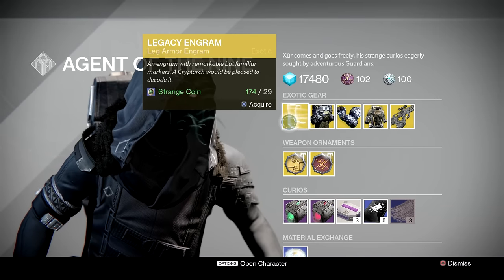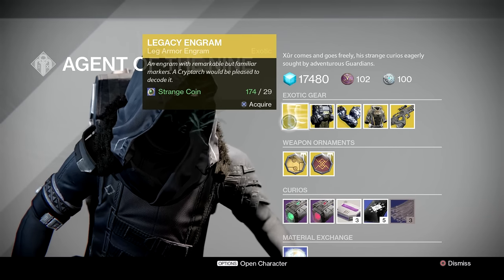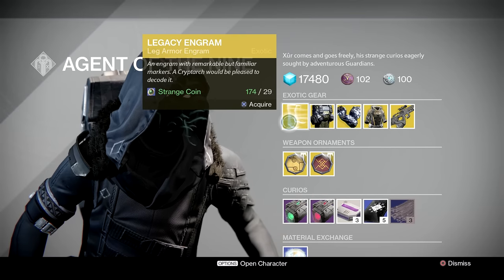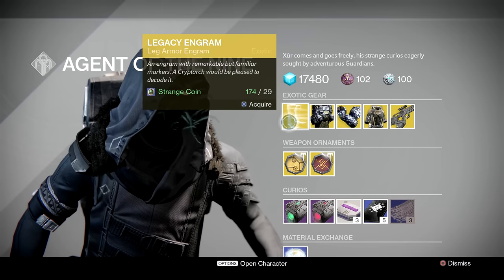And then we've got a Legacy Engram for the exorbitant price of 29 strange coins. If you happen to be chasing a pair of boots from year one, then maybe if you were feeling a bit insane you'd pick one of these up.